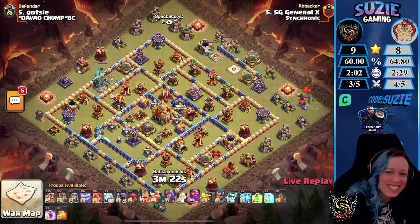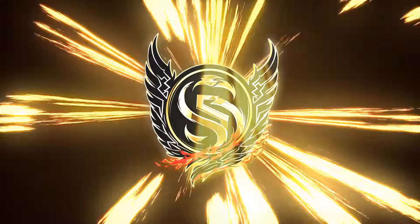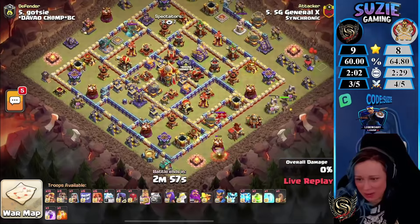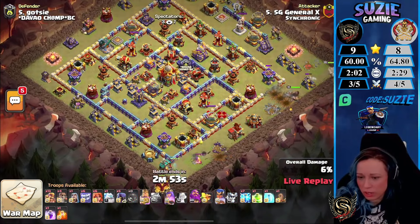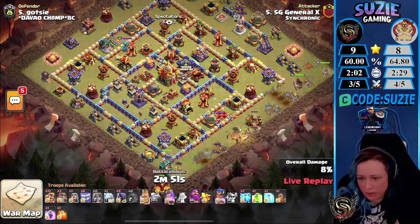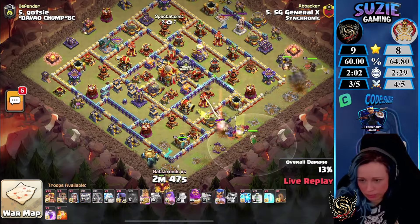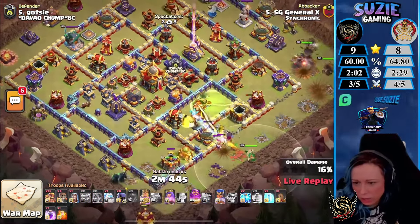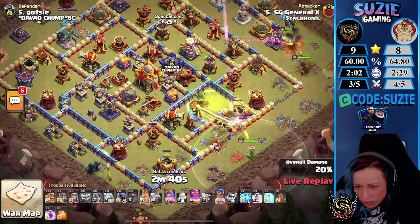General X coming in with Yetis, Valks, and Super Barbs — let's go! It's what they used during the monthly qualifiers, right? It was the Yetis. Hmm, did he connect the core of the base?